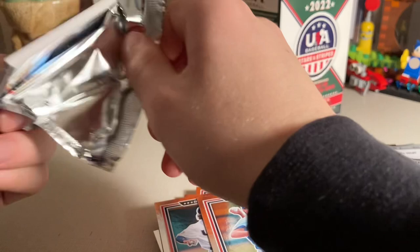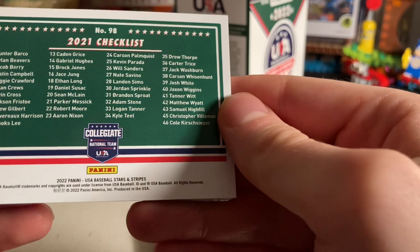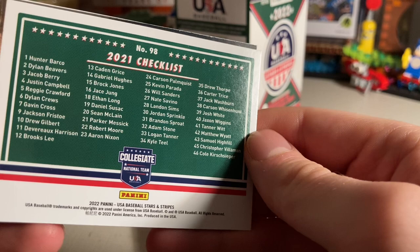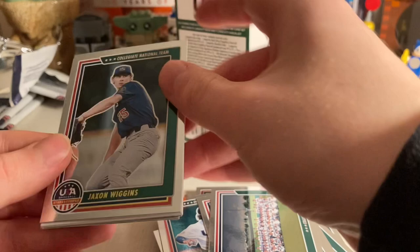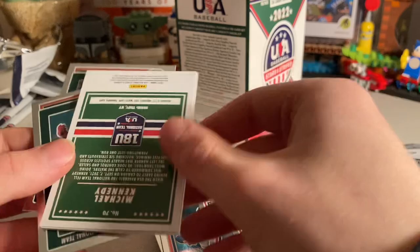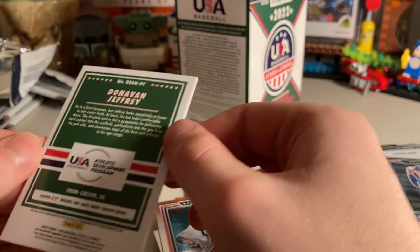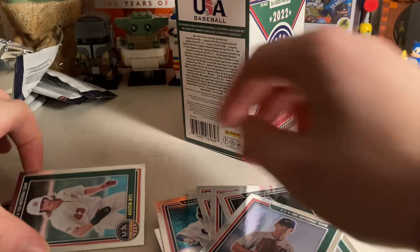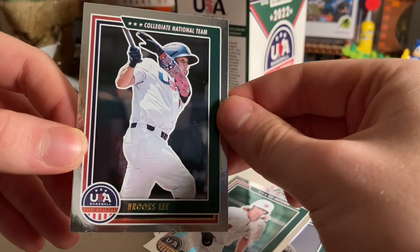Last pack feels a little thicker — the one that was on the side, maybe a lucky one. There's a checklist for the collegiate national team. Names that stand out: Sean McClain, Chase Young, Jacob Berry, Dylan Cruz — he was the top pick — Gavin Cross, and Brooks Lee. The second hit of the box is Donovan Jeffrey — a jersey auto. Also Michael Kennedy, Austin Nye, and Brooks Lee base card.